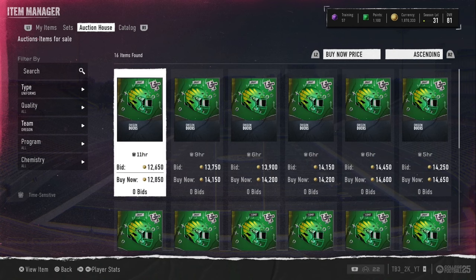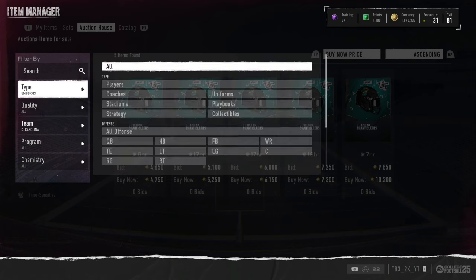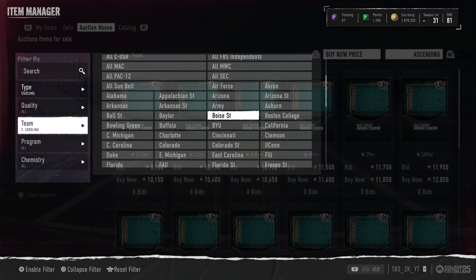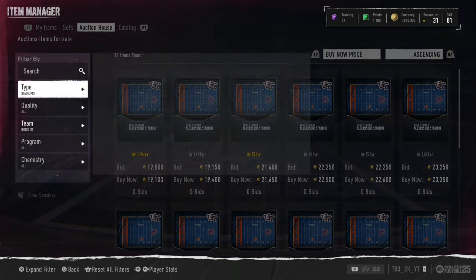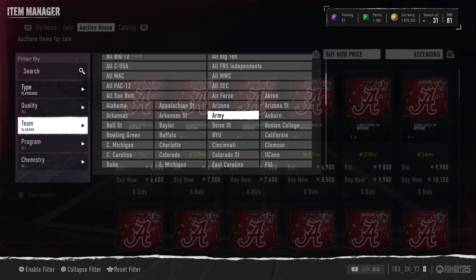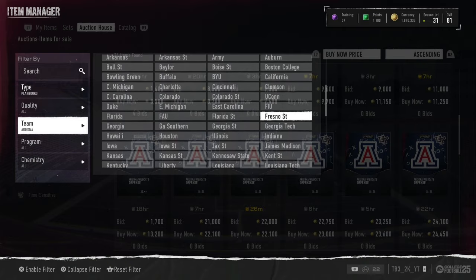Uniforms are going for 12 to 14k. Coastal Carolina's stadium, which has a blue field, goes for around 10,000 coins. Boise State stadium goes for a lot too. Your goal with this pack is to keep breaking even until you hit those 10, 15, or 20k stadium or uniform pulls. Alabama's playbook is decent. Arizona's playbook is really good — a lot of people like it and used it frequently.